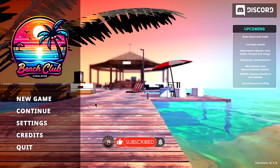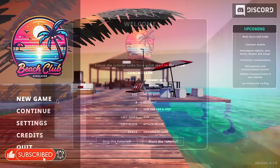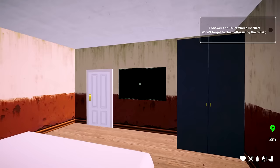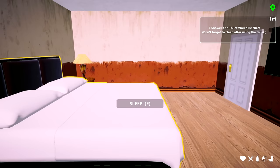Links in the description down below if you want to pick it up. Alright, just the regular controls here — we have WASD, attack, stick, moving keys, radio menu, tab. We'll start the tutorial because I have no idea what we're going to do. Shower and toilet would be nice — don't forget to clean yourself using the toilet. We have hygiene and stuff on the bottom right.